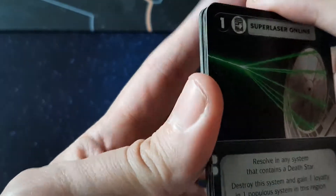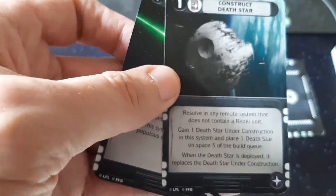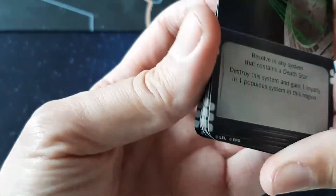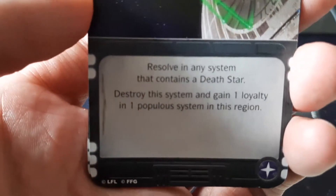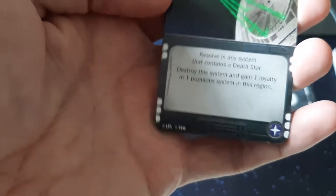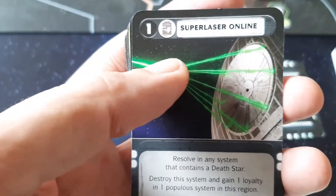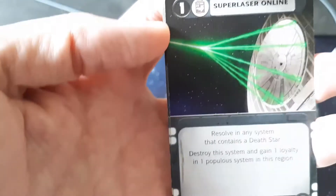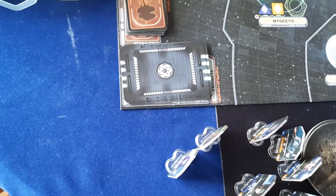Project cards are what you use to construct Death Stars — the Imperial player can have up to two Death Stars. You can also build Super Star Destroyers, and one card is used to fire the Death Star to destroy a planet. Project cards are a little bit different to normal missions: they all have the Logistics icon, they all Resolve and cannot be opposed, and you pick them up as the Imperial player as the game goes on. They have their own little space on the board — Projects, just there.